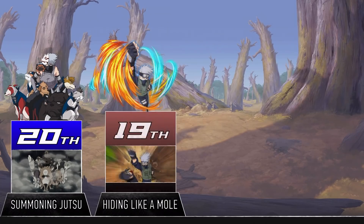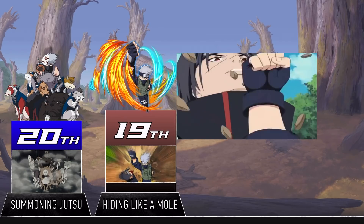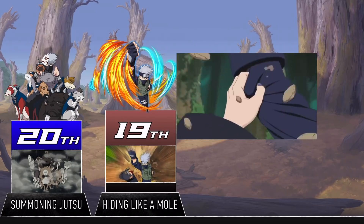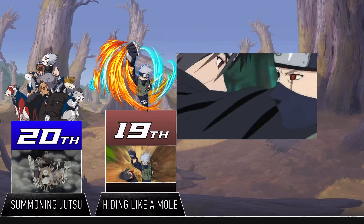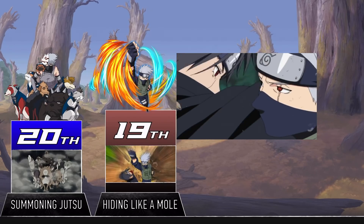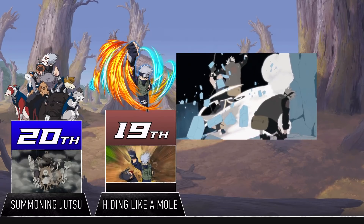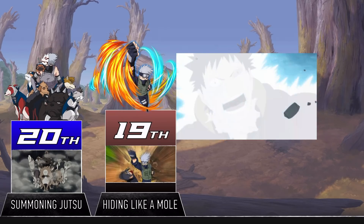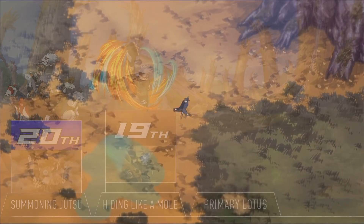The name kind of says everything that needs to be said here. The user can burrow underneath the ground and pop up pretty much wherever they want. This jutsu could let someone escape from a bad fight or get a drop on someone — all in all, it's pretty versatile even if it looks a little silly. Kakashi used this jutsu to surprise Itachi, and on that occasion it didn't do much because it's, well, Itachi. But it was successful against Obito in combination with another jutsu that will come up later on this list.